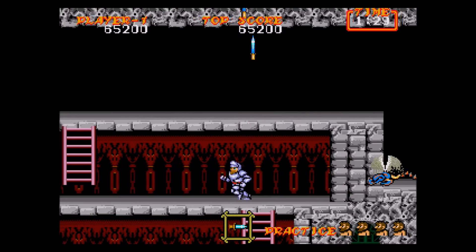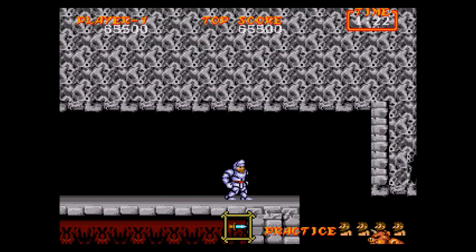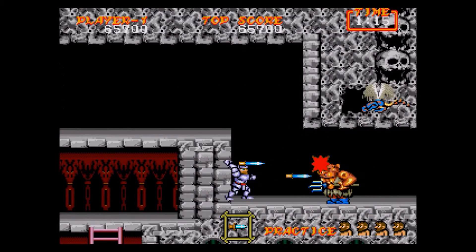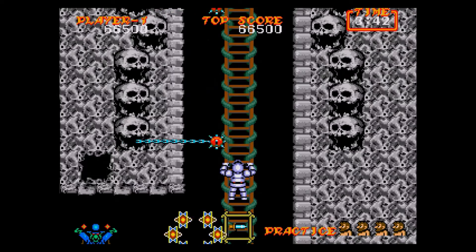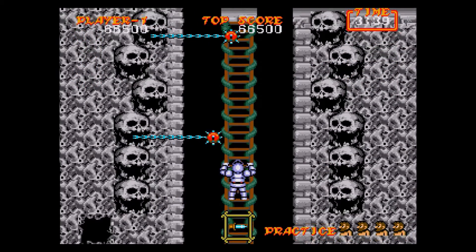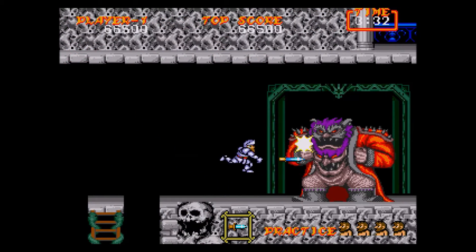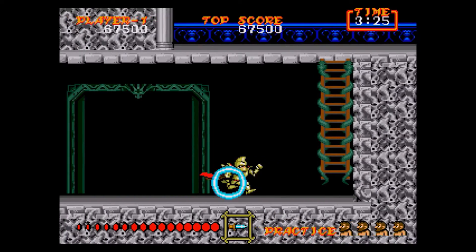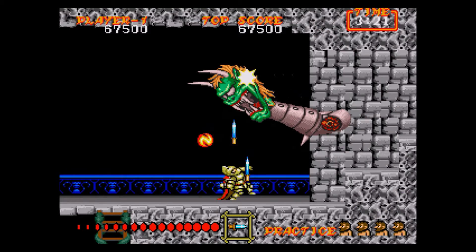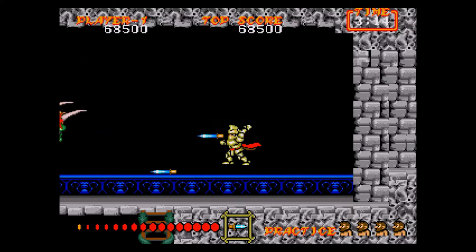The goblins — the ones that puke on you — are really easy to deal with. Once we drop down past the last goblin, that's the checkpoint for this level, so we're getting close to the final boss fight. Open that chest, let the wizard do his thing, then head up the ladder where you'll come across an old friend: Asteroth from Ghosts and Goblins.